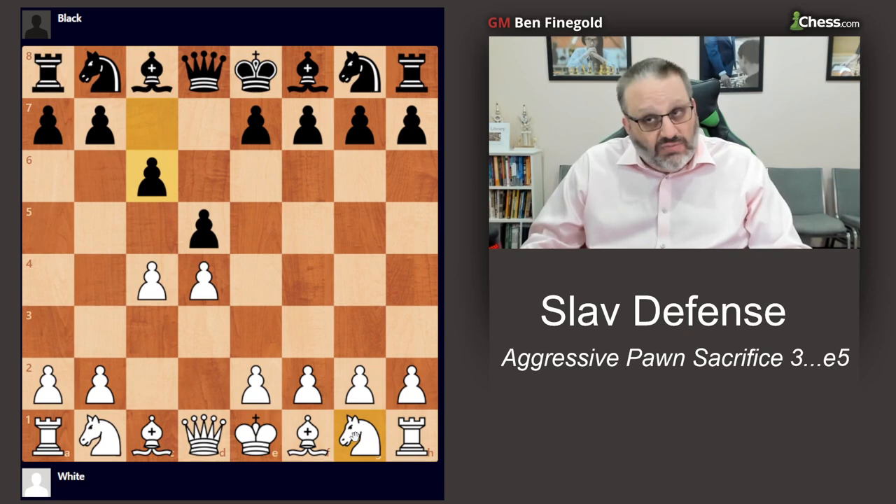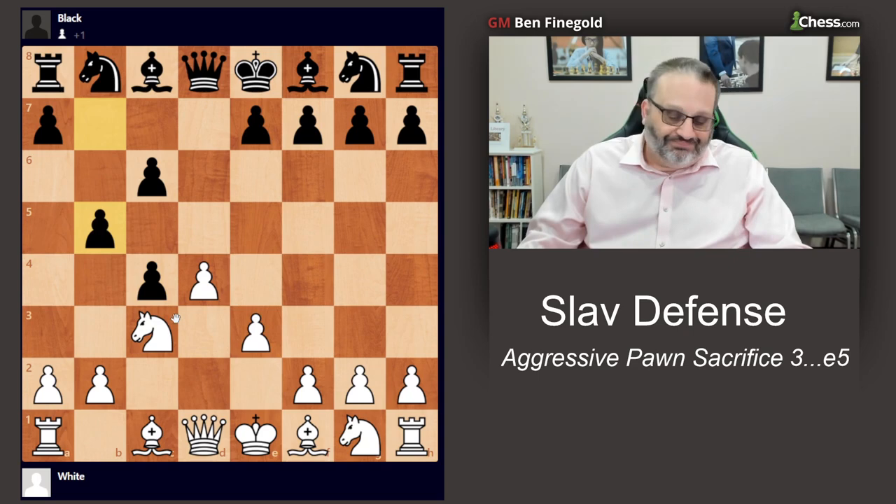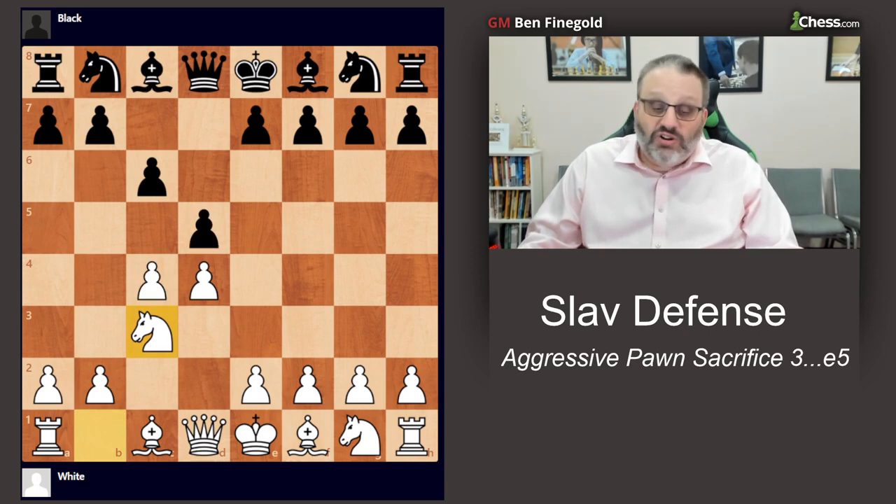If you play Knight C3, which has some advantages, it also has some disadvantages. One of the disadvantages is D takes C4 is more interesting now. The reason is, when White is trying to win his pawn back, it's slightly better for White not to have your Knight here, so that B4 doesn't gain a tempo. So if White's Knight was on F3 and this Knight was on B1, people would like White more.